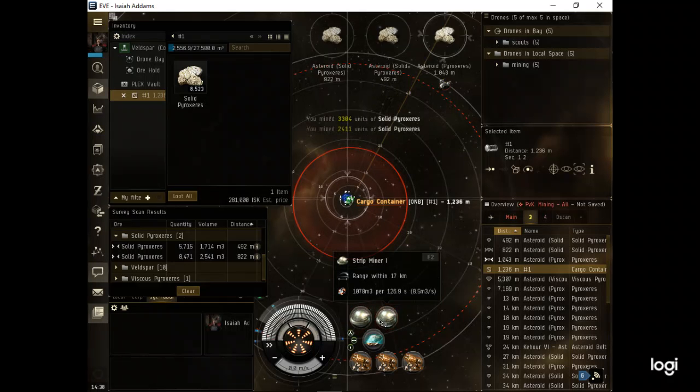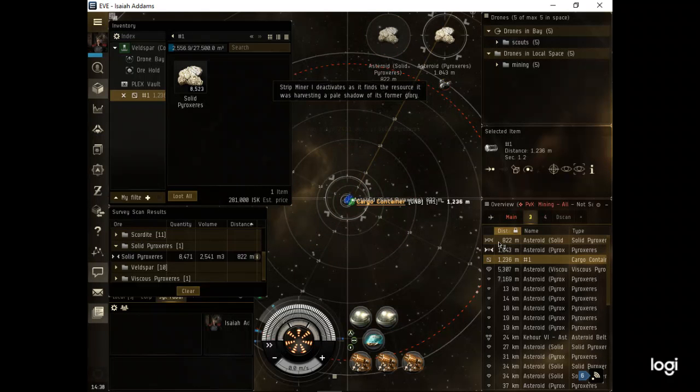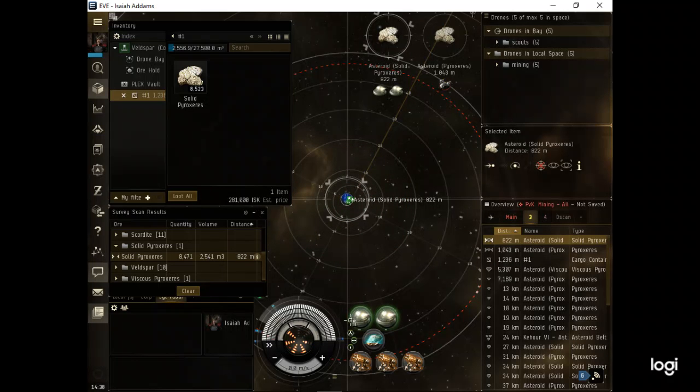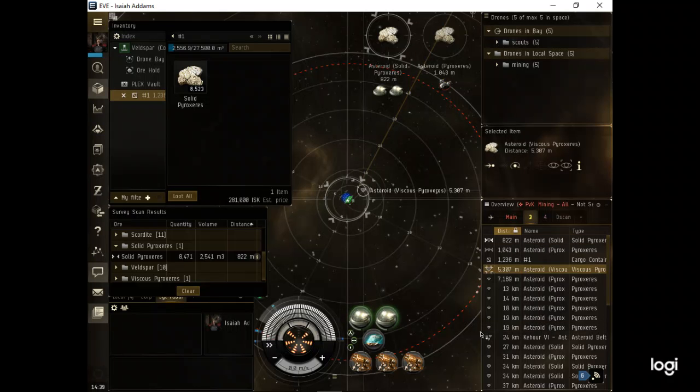Right about there - the asteroid is depleted. Go to the next one. See what I'm saying - there's no volume. 2,500 m3 is like one cycle and one-eighth, then it's gone. The next closest viscous is right here at 5,000. Part of my technique is that I don't move. I'm not wasting moves wandering around the asteroid field - I'm just sitting in one spot. I want to be within 2,500 meters of that container.